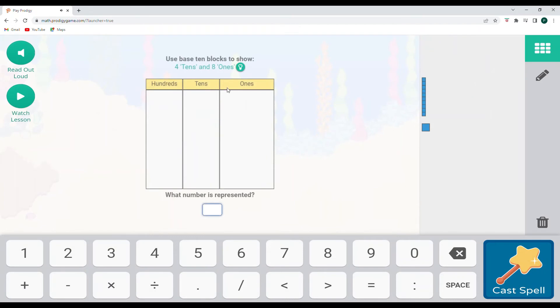We'll do Falling Star Smash here — 4 tens and 8 ones: 10, 20, 30, 40, 41, 42, 43, 44, 45, 46, 47, 48. And 48 is what 4 tens and 8 ones is. Let's cast that spell.